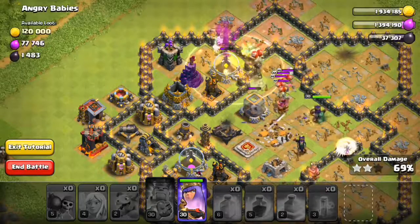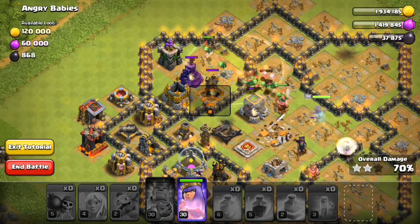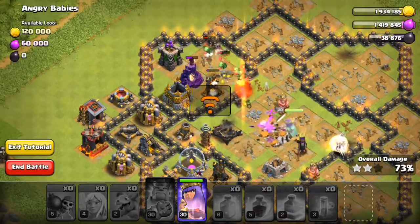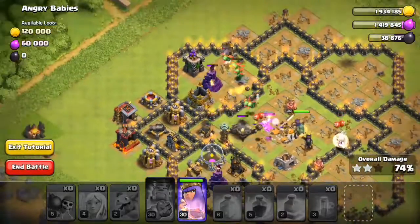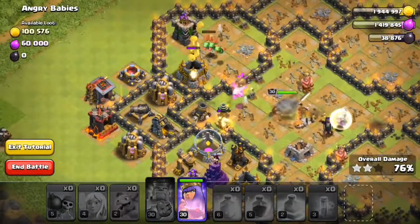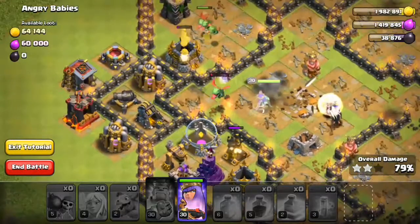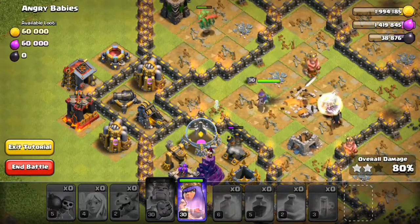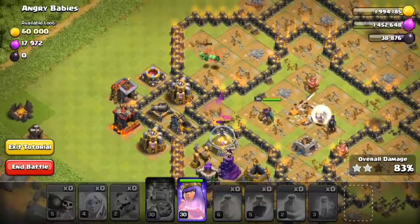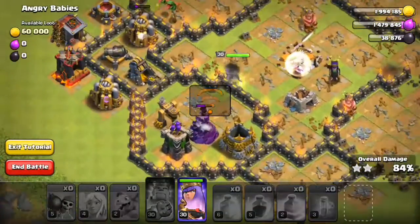The mini dragons are destroying everything! I'd like to see them angry — yeah, this one's angry. The archer queen is still at full life, okay good. Real queen walk — she's still standing. Only three baby dragons are left.